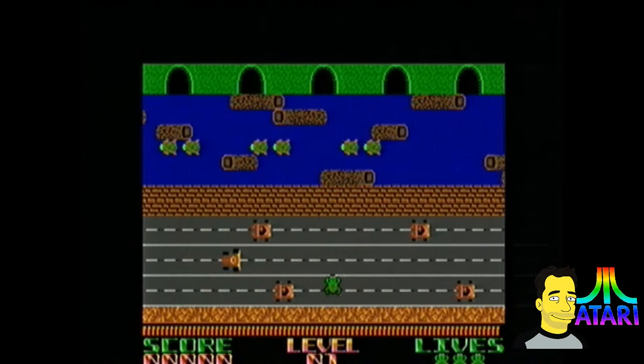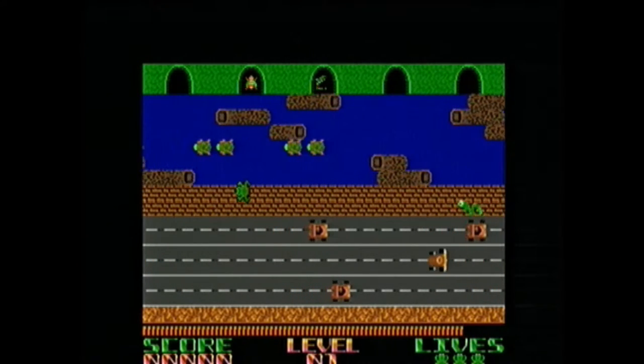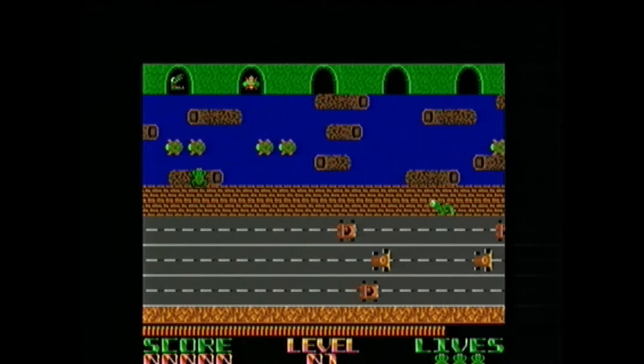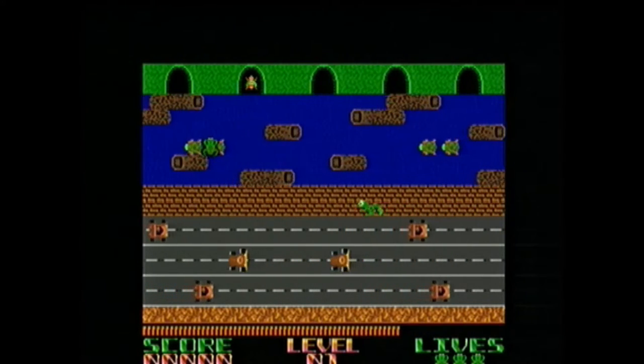The lower half of the screen contains a road with motor vehicles, which in various versions include cars, trucks, buses, dune buggies, bulldozers, vans, taxis, bicycles and/or motorcycles, speeding along horizontally.